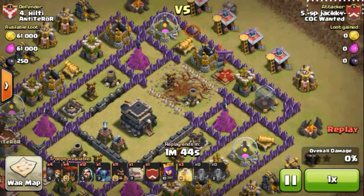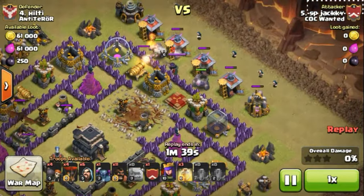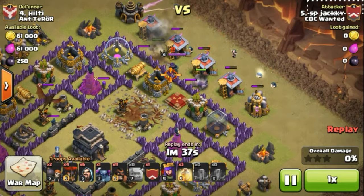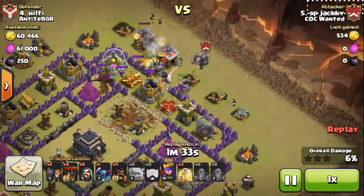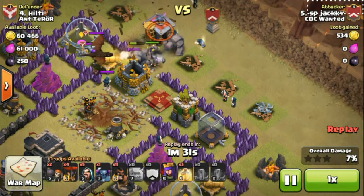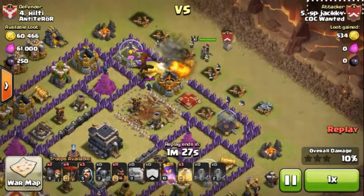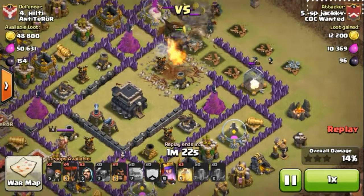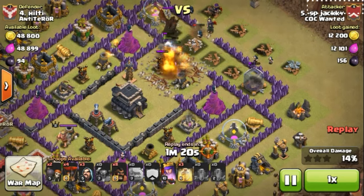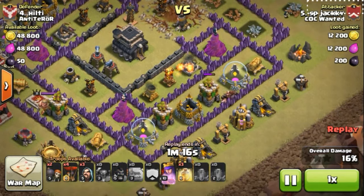Here I deployed my earthquake spell to open the enclosure towards the town hall. These types of bases are very hard to defend against GOHO. The queen is at level 6 — that doesn't matter for me, very low level compared to my queen and troops. I know the clan castle troops are going to go down. I brought a PEKKA like Lupio did in my previous video, but I also made some changes — I brought some four balloons.